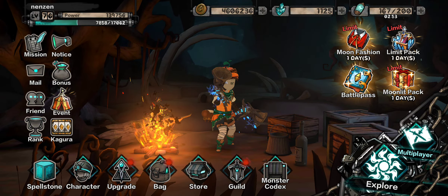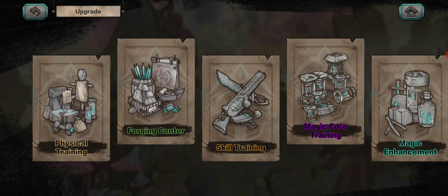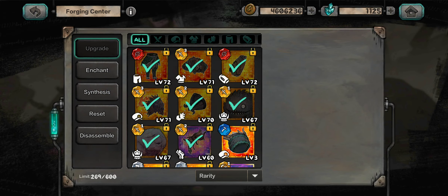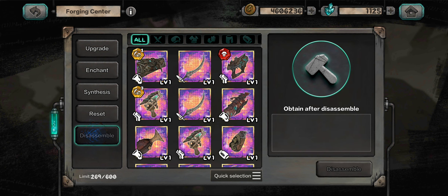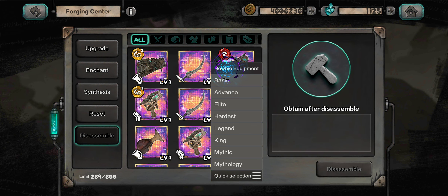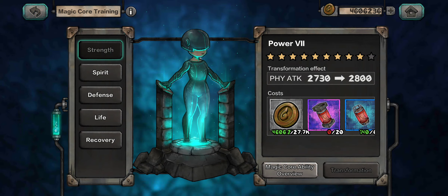Here's one tip: whenever you want to disassemble, go to newbie equipment. It quickly disassembles all of the newbie equipment you don't need, and it'll give you gold and the equipment upgrade materials — the little paper things that you need to upgrade your equipment.